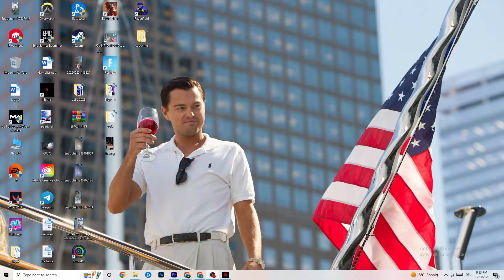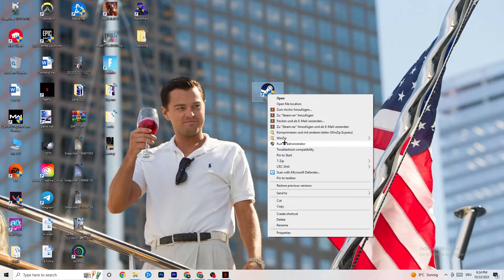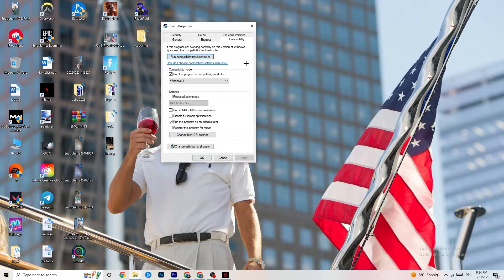Next, take your launcher shortcut — for me it's Steam. Right-click it and go down to Run as Administrator. This will start your launcher with elevated privileges. Afterwards, start the game through your launcher, which will probably fix your issue. If it doesn't, right-click the launcher shortcut again and go to Properties.